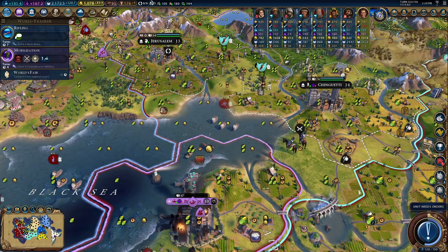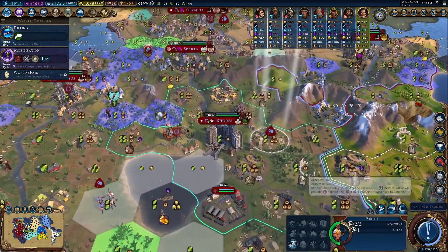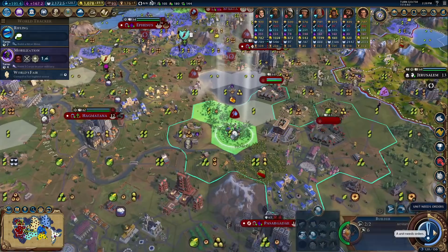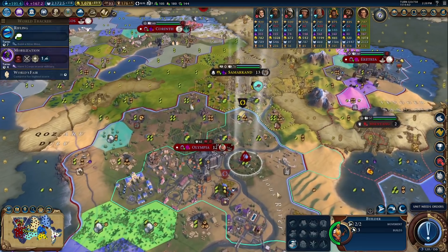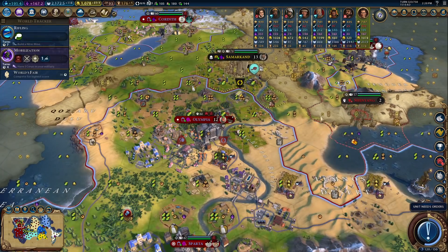We're researching rifling just because that leads to combustion where we unlock oil. One nice thing with this is if this guy had moved in, I would have been able to maybe chop over here to boost the walls.